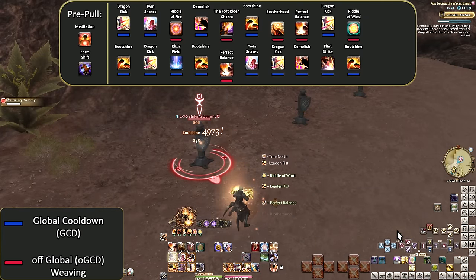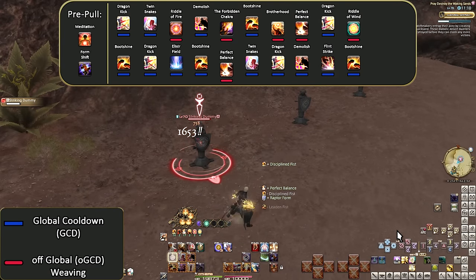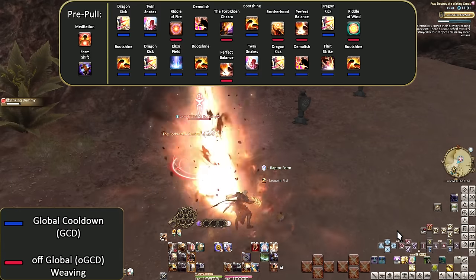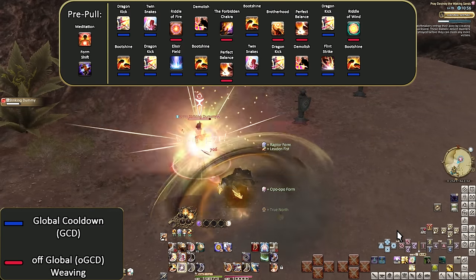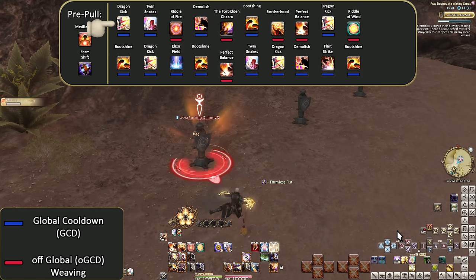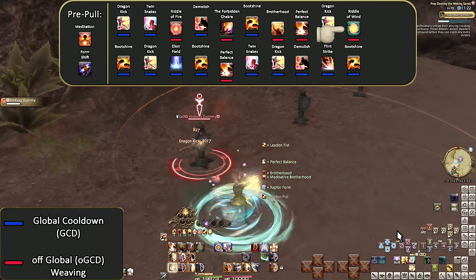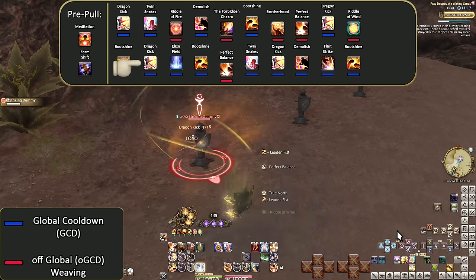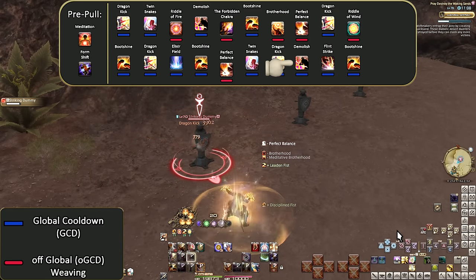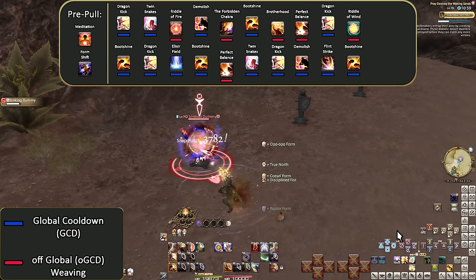Let's do the karaoke opener. I'll also mention every use of the Forbidden Chakra — if I get a second one it will be spoken, but not listed in the opener since there's no specific guarantee of timing. Pre-pull: Meditation and Form Shift. Dragon Kick, Twin Snakes, Riddle of Fire, Demolish, Forbidden Chakra, Boot Shine, Brotherhood, Perfect Balance, Dragon Kick, Riddle of Wind, Boot Shine, Dragon Kick, Elixir Field, Boot Shine, Perfect Balance, Twin Snakes, Dragon Kick, Demolish, Flint Strike, Boot Shine, Forbidden Chakra — and 2-2-3 rotation. That is what we follow all the way up to level 90.